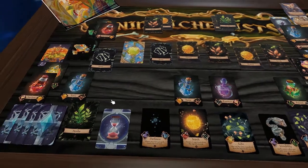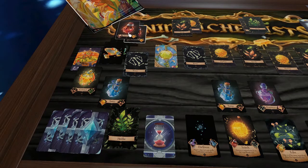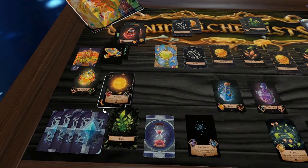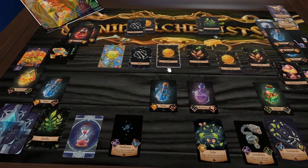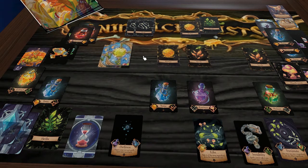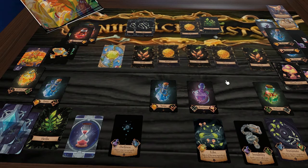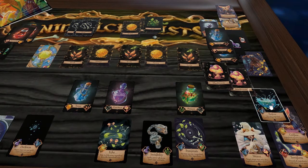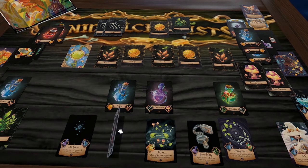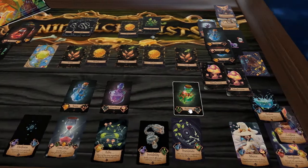One player grabs Scorch — needing red and bone — casts it right away, destroying two ingredients from the ingredient row. Strategically they destroy a bone and a honey to limit opponents' options. The other player has a Restore spell allowing them to take any ingredient from the discard pile.